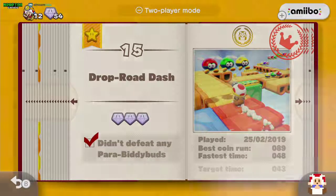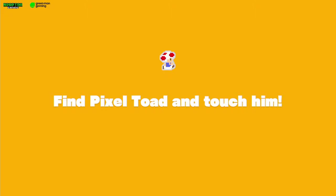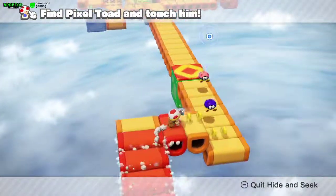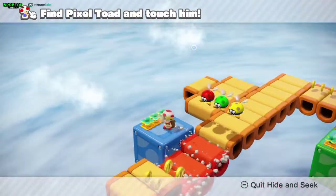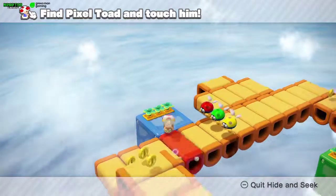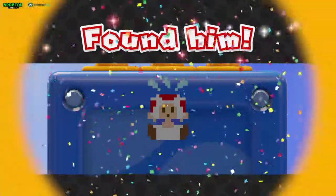For the Pixel Toad, you're going to need to walk a little bit into the level. Pass the first boost here and get to the first blue block. It'll be down here — pay attention: if the donut blocks are here, the falling blocks are hidden so you can't see them. Step into those falling blocks, they will fall, and then you catch the Pixel Toad.